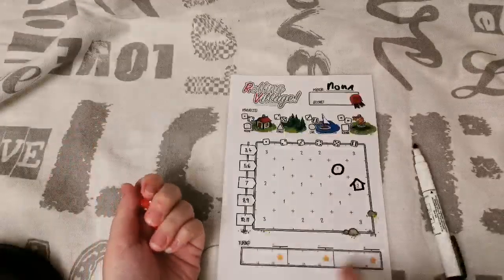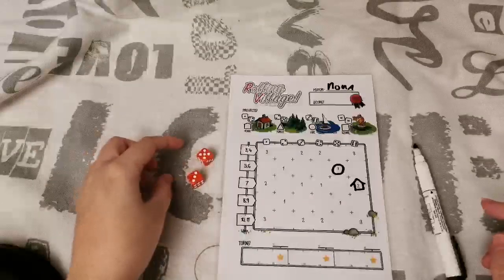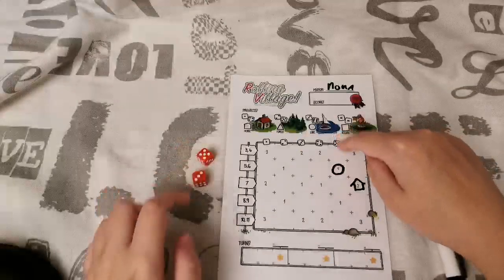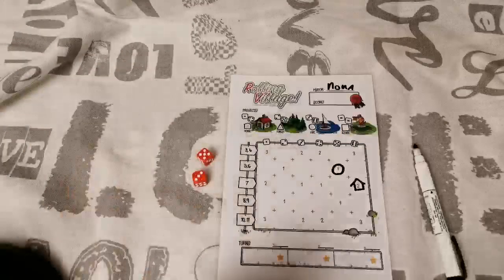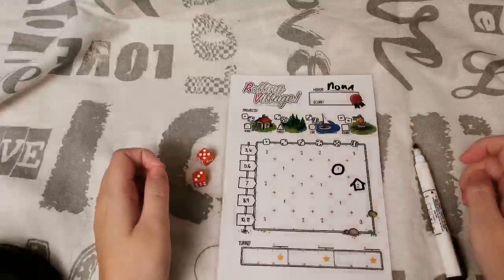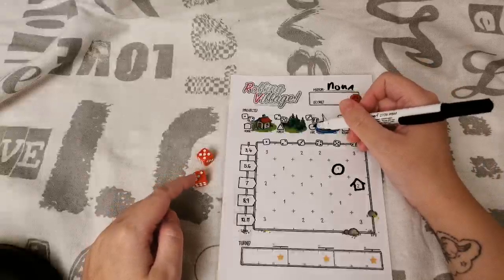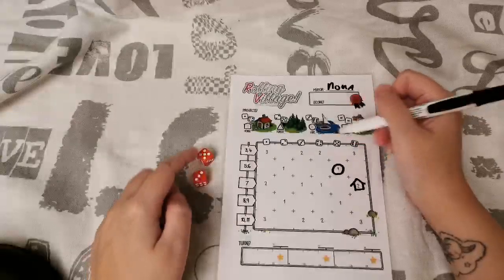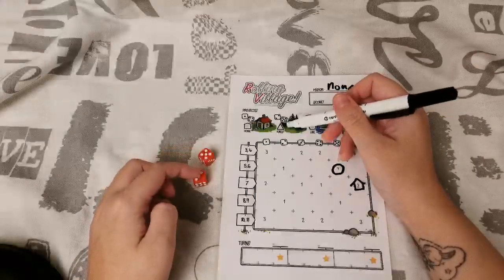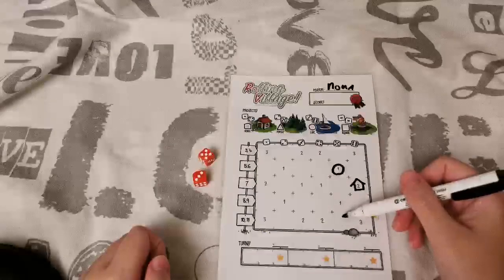Each turn we roll two dice, and the game will only last nine turns so it's a pretty quick game. These numbers decide where you have to build projects and what type. So 3 refers to a lake and 5 refers to a forest. One die is placement and one is location — so a lake goes somewhere in row 5, and a forest goes somewhere in row 3.